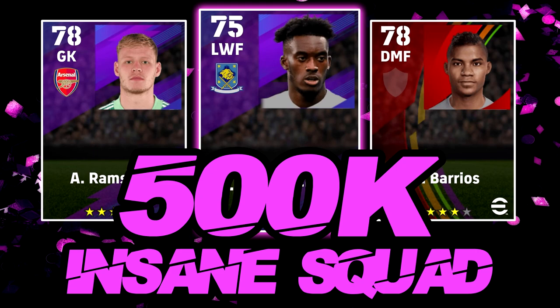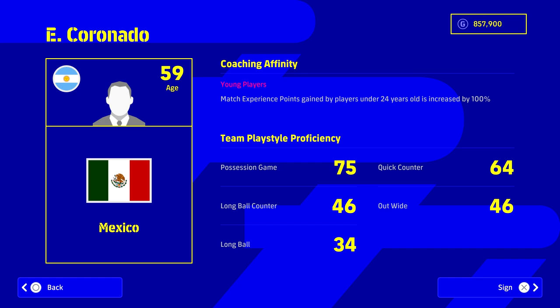Welcome to this 500,000 GP squad builder. It's a little more expensive, so if you're looking for a cheaper option check out my other squad builders. This is an insane, very OP squad with a lot of versatility. You can train up and max out these players very quickly. There's also freedom to change it if you pack legends or featured players. We're starting with Coronado as manager, giving a boost to players aged under 24 — my most recommended manager style. We'll be playing possession game, but you can play quick counter if you choose.